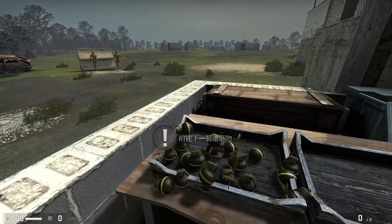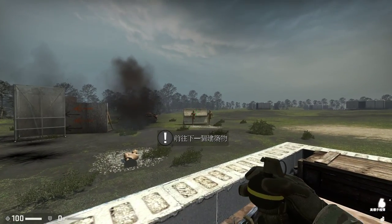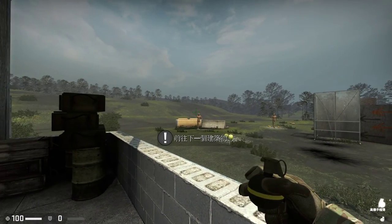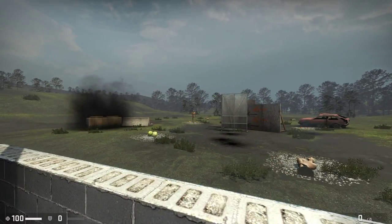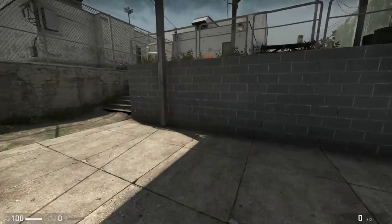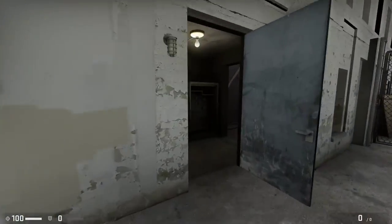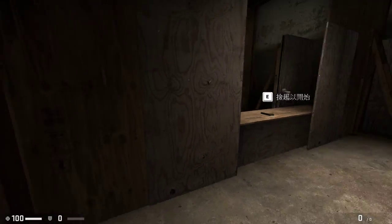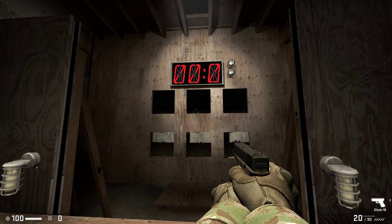Nice job. Now let's go test your reaction time at the pistol range. We've seen in testing, the lower the IQ, the more enjoyment the test subject derives from this test. This is about fast reaction times with the pistol. Pick it up and see if you can hit the two targets in under five seconds.